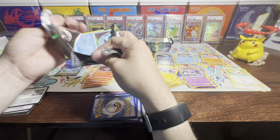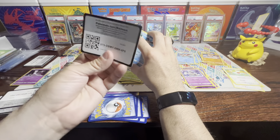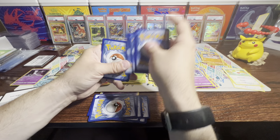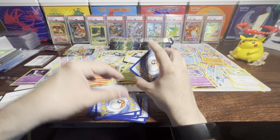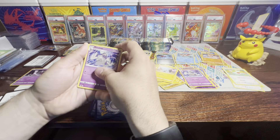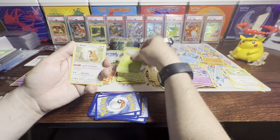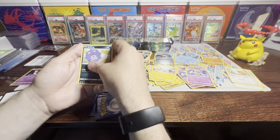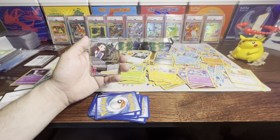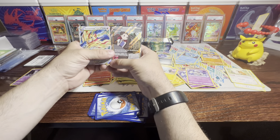I think I'm going to stop after these last two packs and open the rest off-camera. Hopefully I can show you later if I pull anything really worth mentioning. We've got a Lickitung, Dusclops, Metang, Mr. Mime, Sunkern, Bidoof, Koffing, and Salandit. Roxanne! That is a good pull! And that is a double banger — look at that pack, second to last: a Zamazenta V-Star.